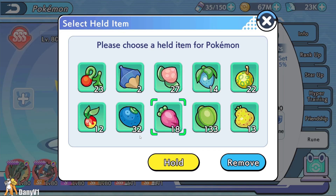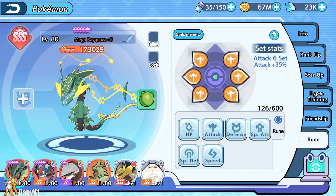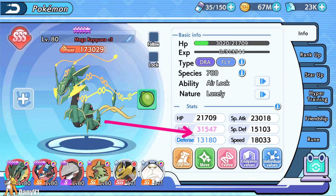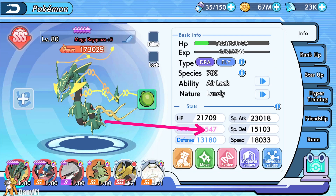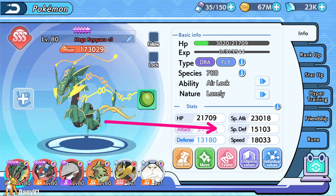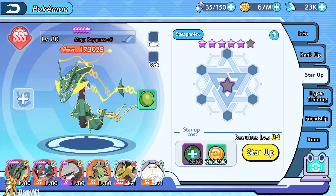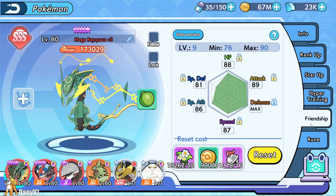Skipping the berry for now. Checking stats: 173k power, 31.5k attack, 18k speed. Yes, a little less speed, but look at that attack — it's insane. This is a big boy Rayquaza right here.